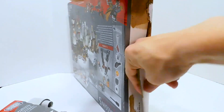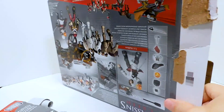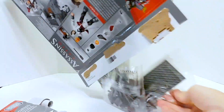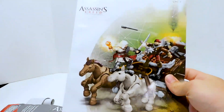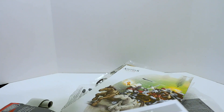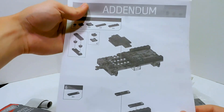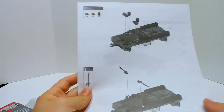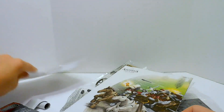There we go. Here are the instructions — that's kind of awkward looking, not going to lie. Oh, what else do we have in here? An addendum. What did they do wrong? Stability issues? Well, that's going to be important. For those of you who don't know what that piece of paper is, that means they made some sort of error in the instructions or in the design of the set, and so they printed this paper as an add-on.